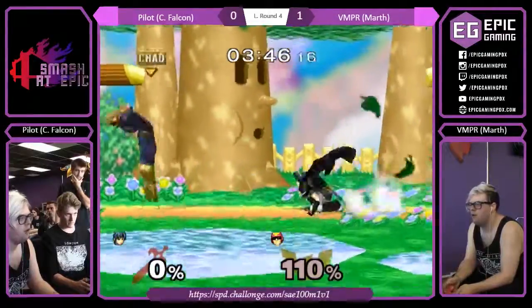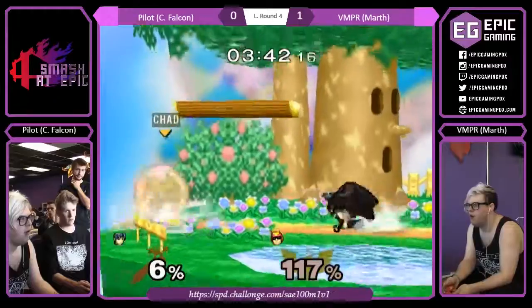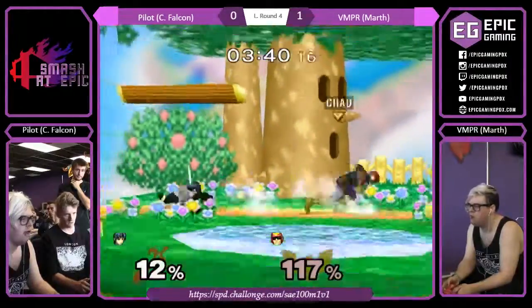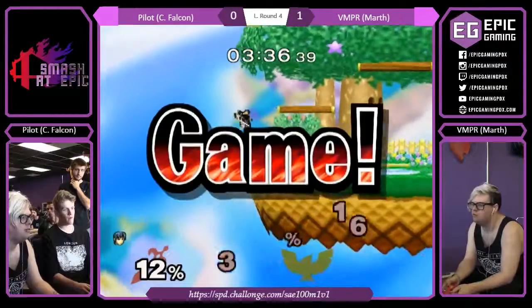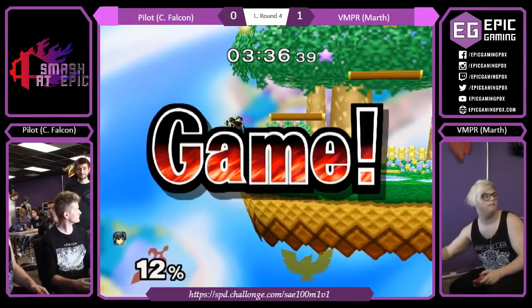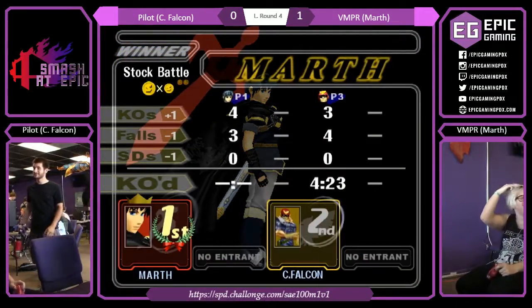Wait out the invincibility. We need like three neutral wins probably — make them come down. Gets forward smash. GGs. Not bad against race, not bad.